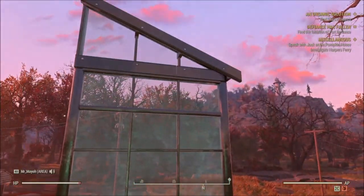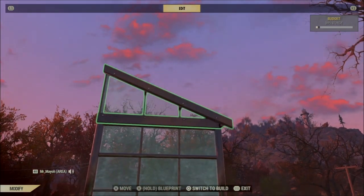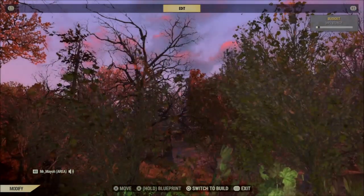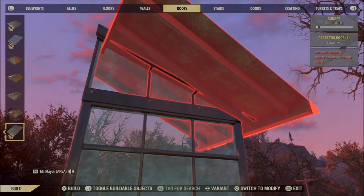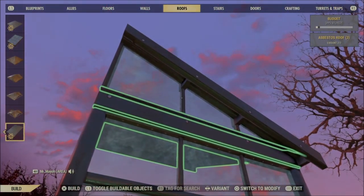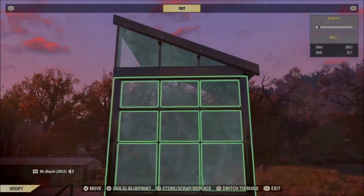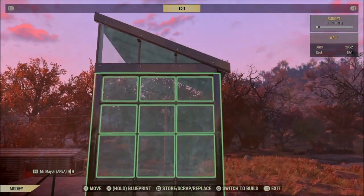Up here we've put this piece in place and it's literally just for the roof. I've got it set up so the roof will face out that way rather than coming in this way. We're going to snap this piece on top here — it can be a bit tricky to place, but there you go, it's on. That's it for up here for now — let's go back down to the bottom.